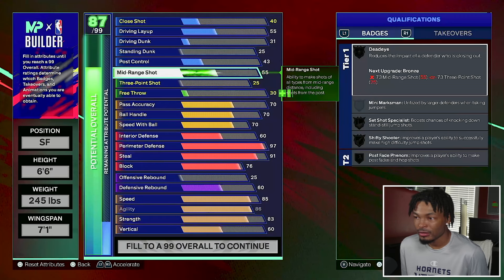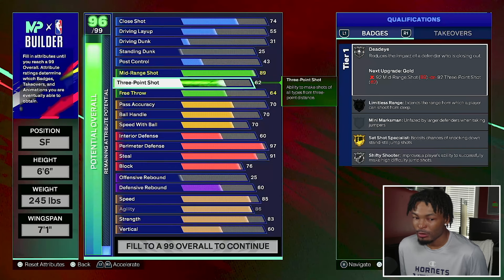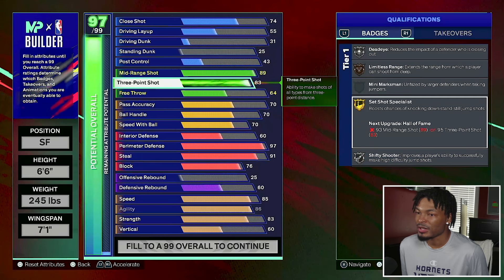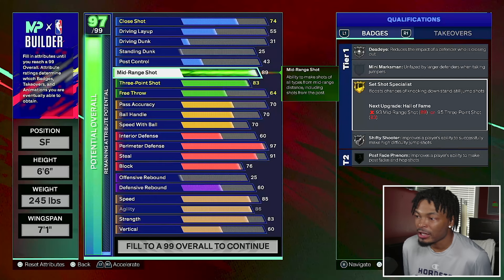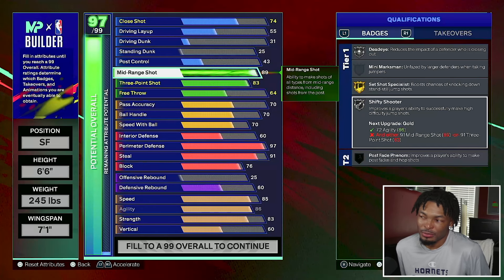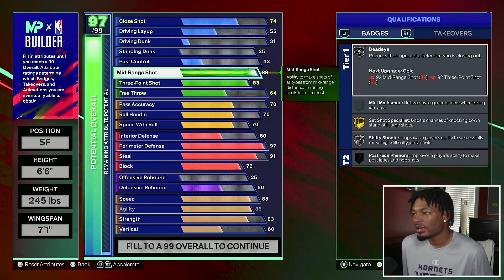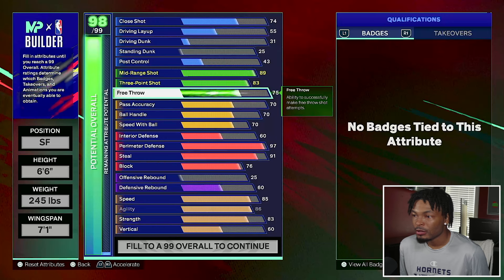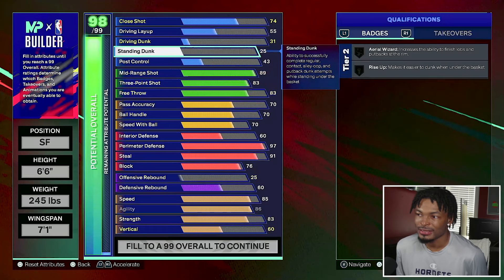Now let's talk about shooting, because y'all saw that catch and shoot threat. We're putting our mid-range at 89 and our three-ball at an 83. An 83 three-ball gives us limitless range on bronze, and we also got a gold set shot specialist with the 89 mid-range - if we went 88 we'd get it on silver but I like it on gold. Dead eye you could definitely use to shoot over people who are late to close out, and for free throw we're going with an 83.